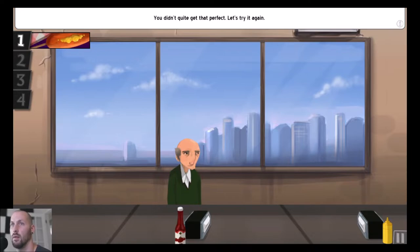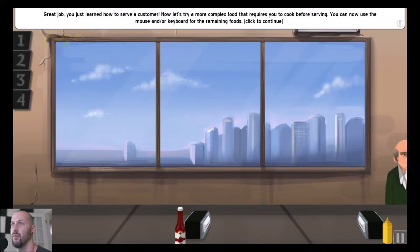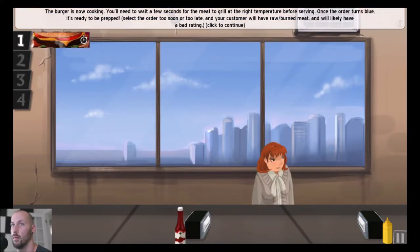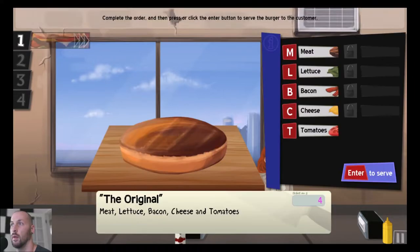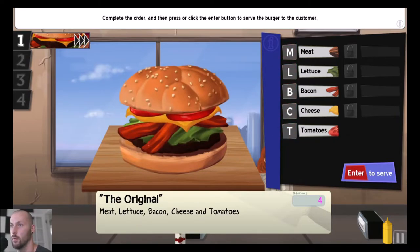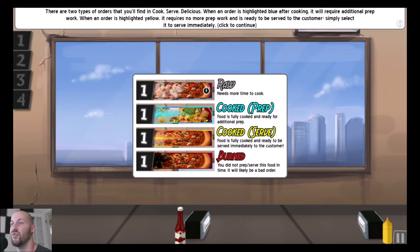Didn't quite get that perfect. Now try cooking — the red keys — just mustard. Okay, so we're going to cook the meat, wait for it to be done. Additional prepping — so the meat's already done: meat, lettuce, bacon, cheese, tomatoes, done. That was a more advanced order. You can always set different keys to different ingredients. Obviously, don't burn things that you have to cook — pretty self-explanatory.